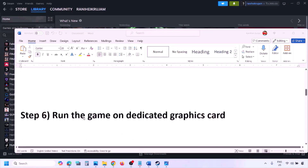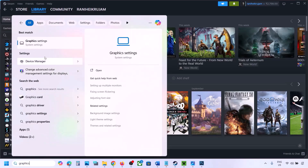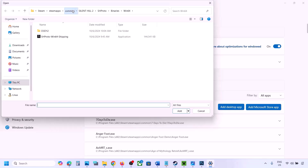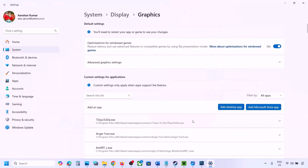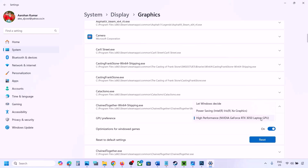The next step is to run the game on the dedicated graphics card. Type 'Graphics Settings' in the Windows search box and go to Graphics Settings. Click on 'Add desktop app,' go to the game installation folder, open the game folder, and select the game exe file. Once you add the game exe file, find it in the list, click the down arrow, select High Performance and your dedicated graphics card, then launch the game and check.